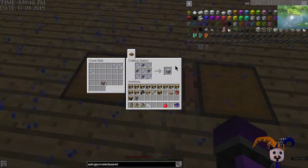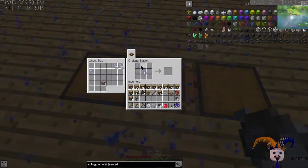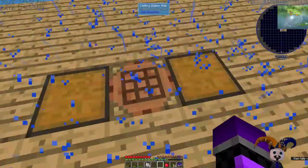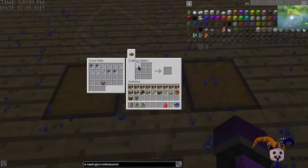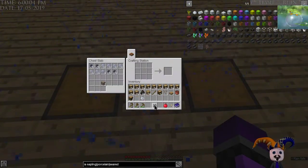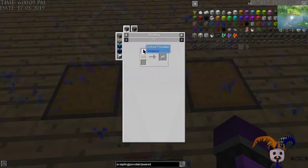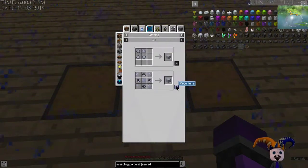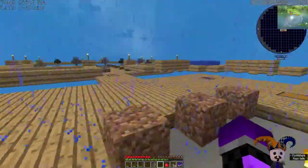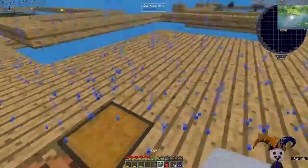Ta-da. There's our bone. Now we will get some clay. I'm really not sure how much we're going to need, so let's get... actually, let's get two of those. Get another bonsai pot.